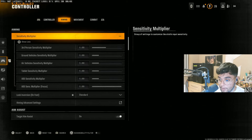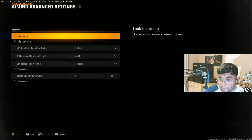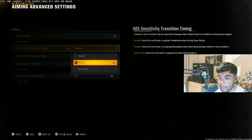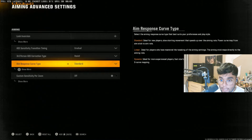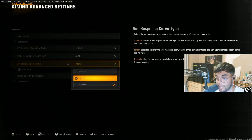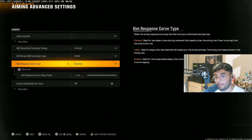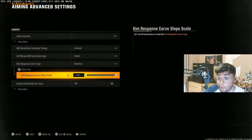For aiming, I have everything on 1.0. In Aim Advanced Settings, I have everything set to Gradual rather than Instant. Basically, every single time that you ADS, if you had it on Instant it just snaps towards the target. If you have it on Gradual, and the target's moving left to right, it's definitely way better. Aim Response Curve is a mixture between Standard and Dynamic — it really depends on the player. I mix this up a lot, playing about 10 rounds with Standard and 10 with Dynamic. Definitely have the Aim Response Curve Slope Scale set to 1; if you have anything less, you're going to be hindering yourself majorly.